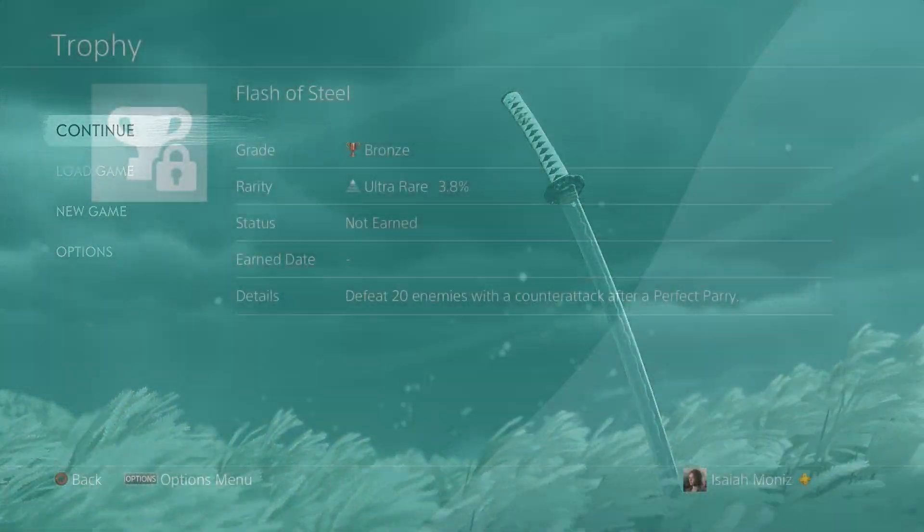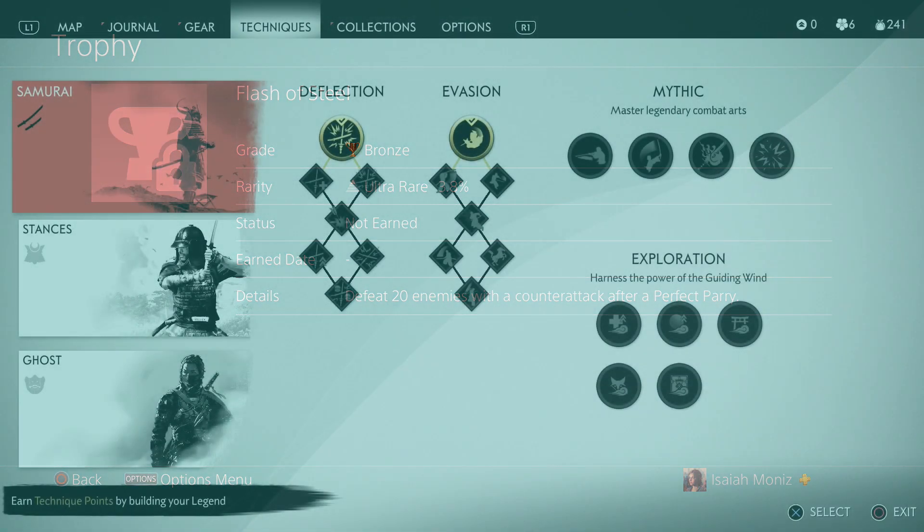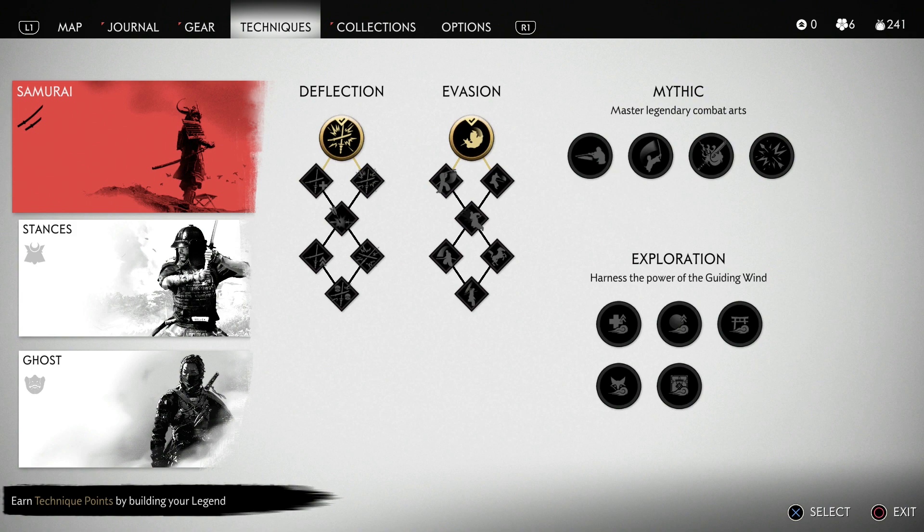For this trophy you need to defeat 20 enemies with a counter-attack after a perfect parry. Parrying is obviously a very important part of the combat in Ghosts of Tsushima, and the perfect parry is an ability that you can unlock pretty early into the game — it is the very first ability under the Deflection skill tree, under the Samurai tab.